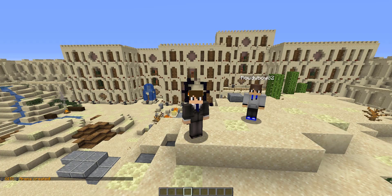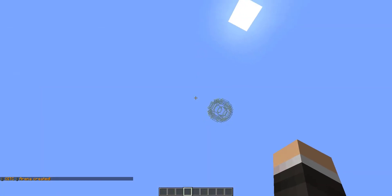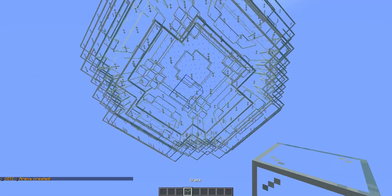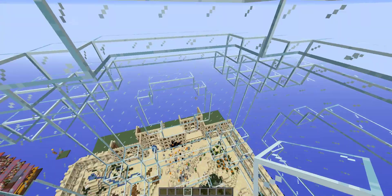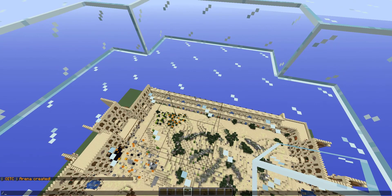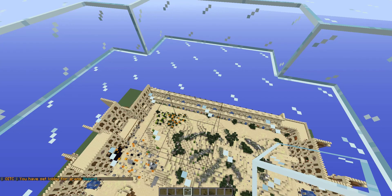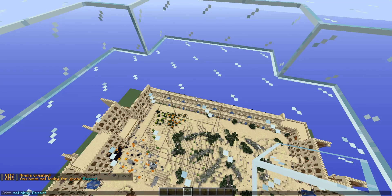Next, we're going to set a lobby for that arena. We have this little glass dome here that would probably function as an OK lobby. We'll run slash OITC set lobby desert. We can also add a spectator area, so we can do slash OITC add spec desert as well.